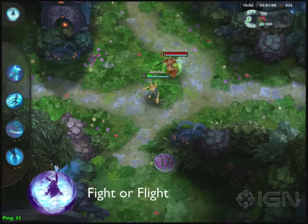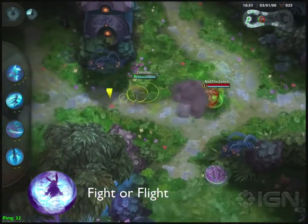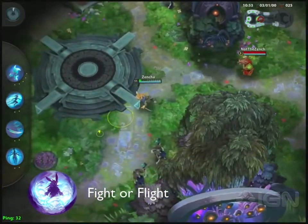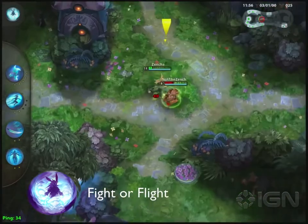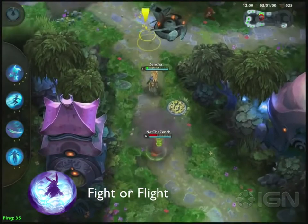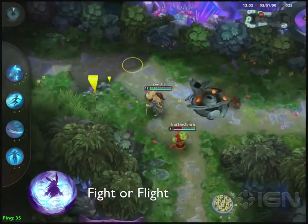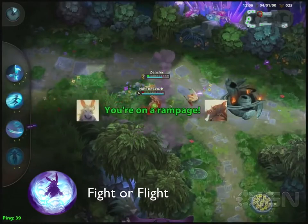Fight or Flight is Cottontail's passive. When Cottontail's health becomes drastically low, she casts a smokescreen and becomes invisible for a short period of time. During this time, Cottontail has increased movement speed and her next attack deals bonus damage. There are definitely some interesting decisions to be made during Fight or Flight — you have serious bonus damage, but you're really low on health. Do you escape, or do you chance a kill? Such is the decision of a bandit.